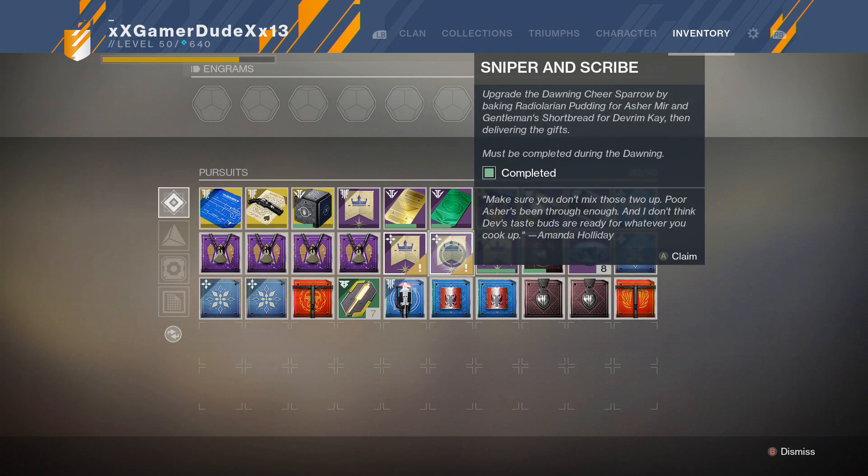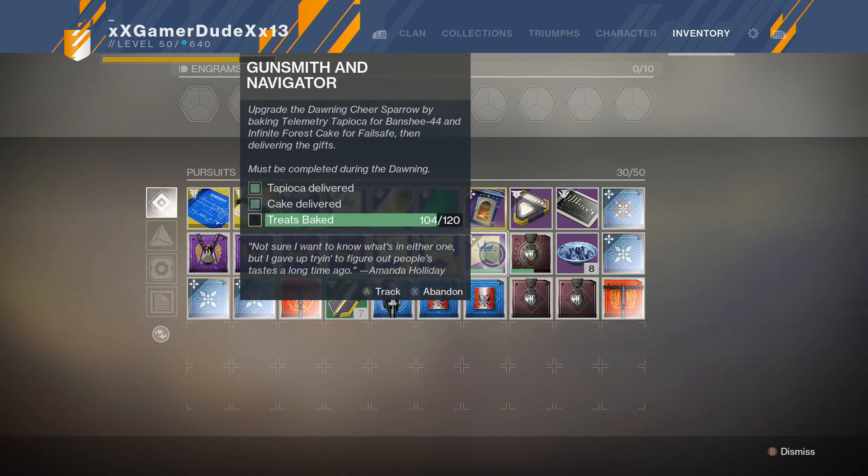The second bounty is Sniper and Scribe. You'll need to bake Radiolarion Pudding for Asher Mirror and Gentleman's Shortbread for Devrim Kay, and also bake 72 baked goods overall. The last one is Gunsmith and Navigator — you'll need to bake Telemetry Tapioca for Banshee-44 and Infinite Forest Cake for Failsafe, and then bake 120 treats.